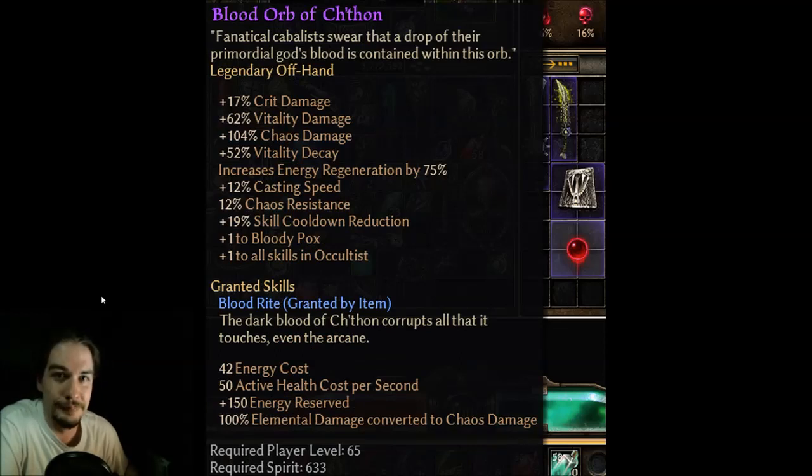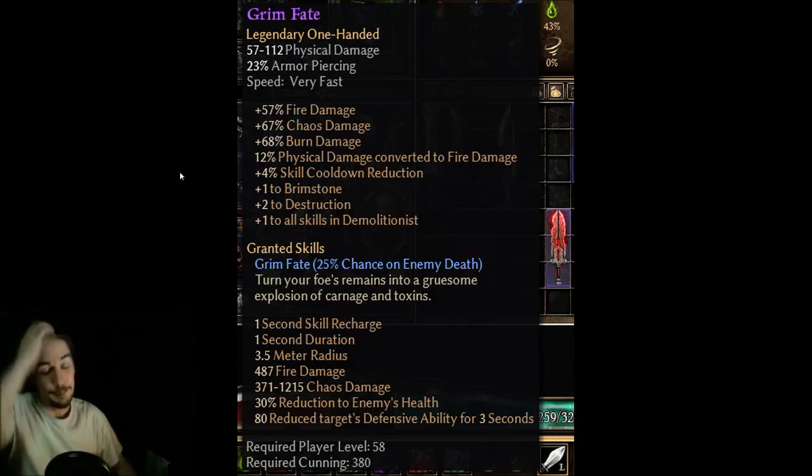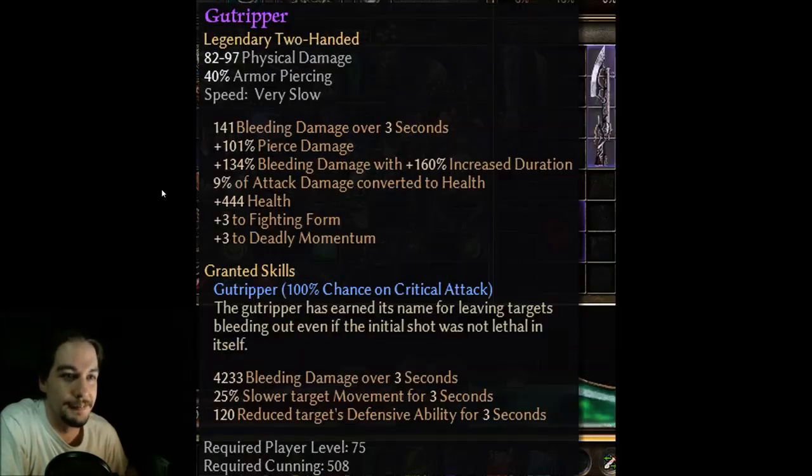Combine it with this sucker — yeah, all of a sudden you're dealing a lot more chaos damage. I think these two weapons would actually go really great together for that particular build — the weapon in hand and the offhand. So yeah, another really solid, fun legendary.